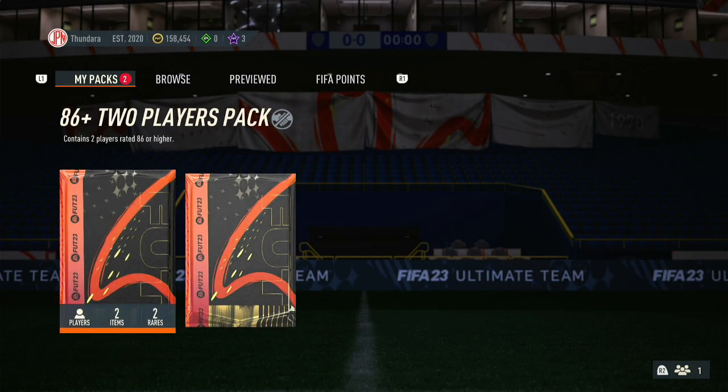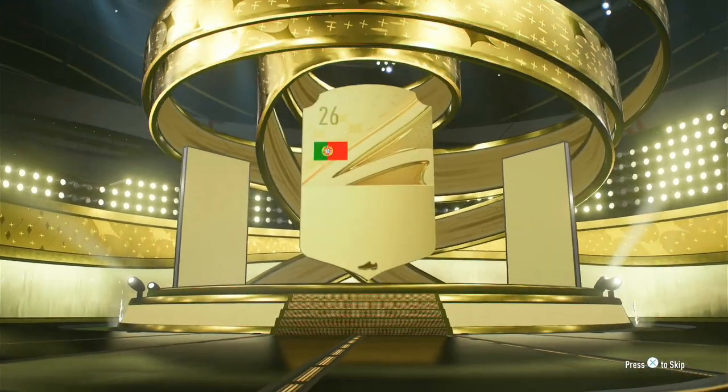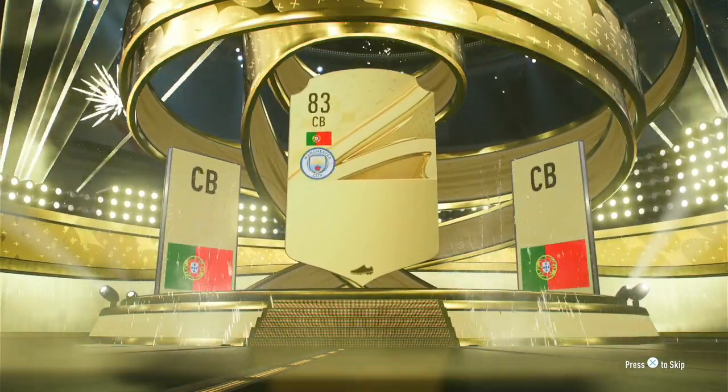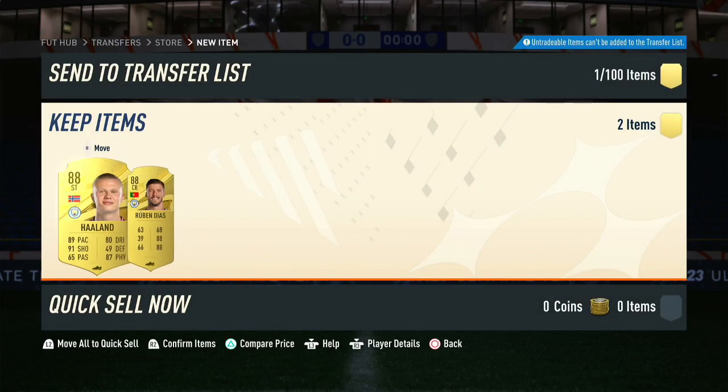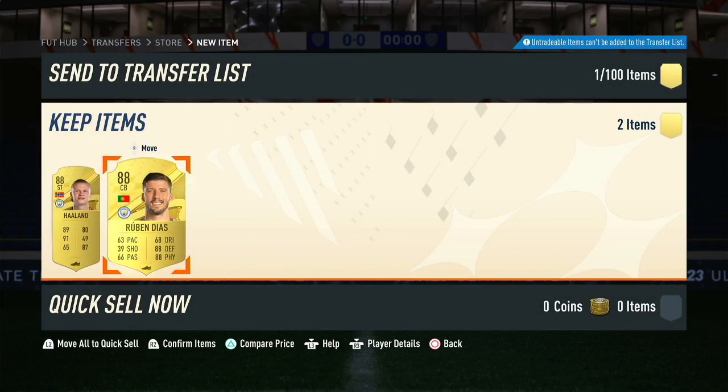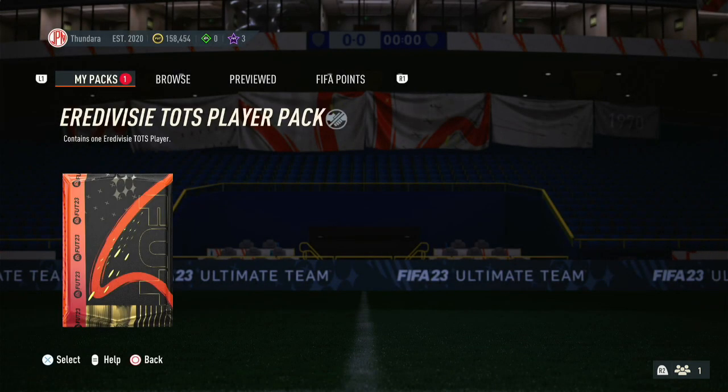Now we got the 86 double — 86 times two — and we do not get a team of the season unfortunately. We do get Ruben Diaz though, so good fodder. We get another walkout — Holland! Two 88s — that's what we like to see, that's some good stuff.